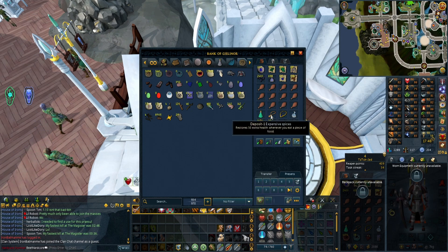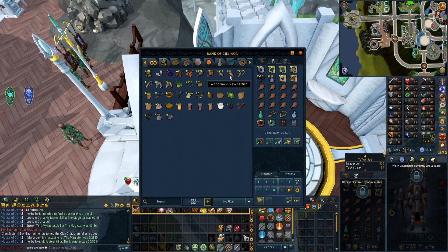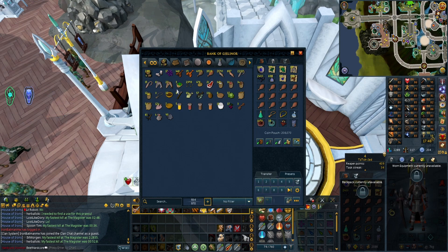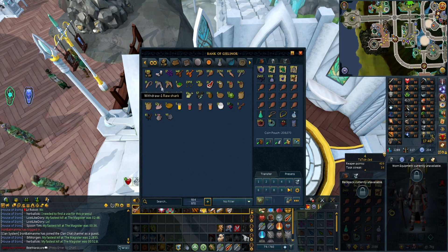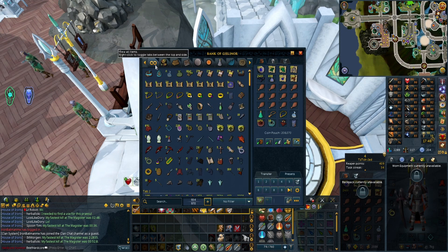A big bunch of seaweed so I could get some decent crafting experience from that. I'm using the expensive spices to get a little bit more out of my food because I want to get through the lower level food from Menaphos and mainly concentrate on sharks for proper things. These raw sharks need cooking when I'm done with this grind.